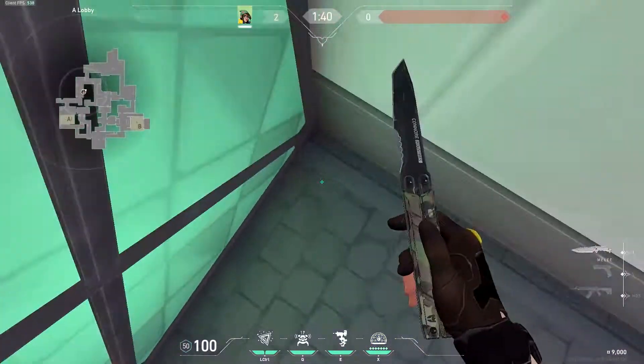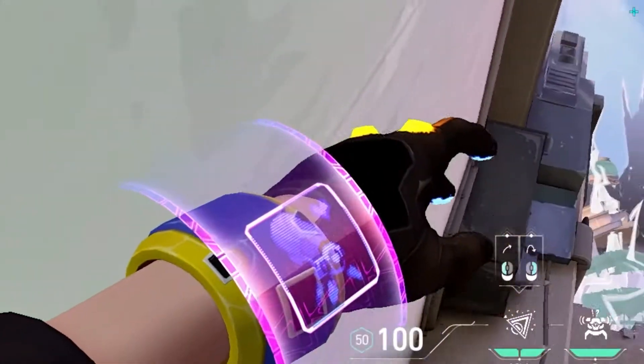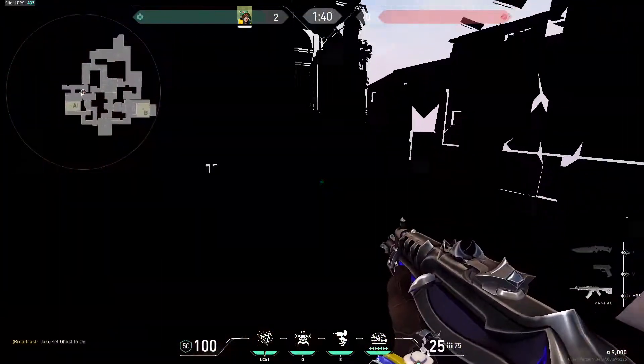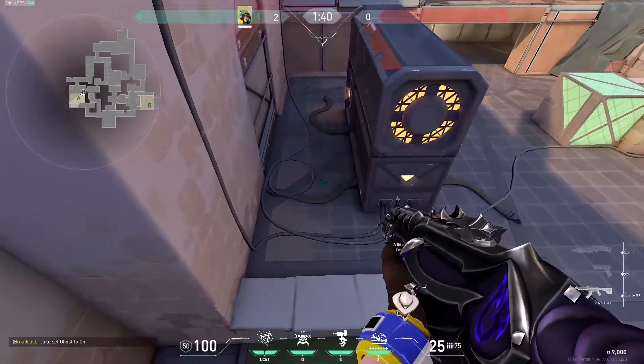First we'll be starting with Ascent. You go into this corner and you'll land the corner of your crosshair into this corner right here, just throw, and this one will land on Generator. It can cover here and it can cover here.